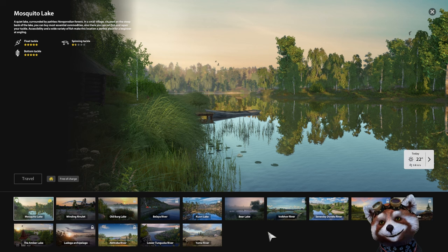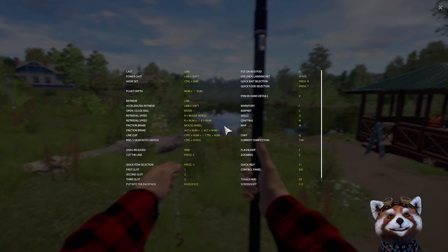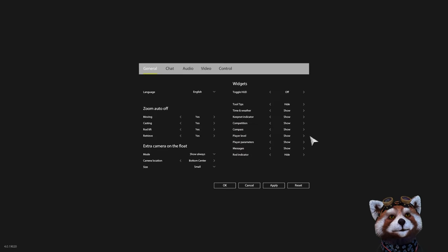Congratulations, you've now accessed Mosquito Lake — this is the first of many maps in the game. First, press F1 to get all the information and every button sequence in the game. Next, press Escape to access your settings on the right-hand side, where you can alter any settings to individualize the game for your own taste.